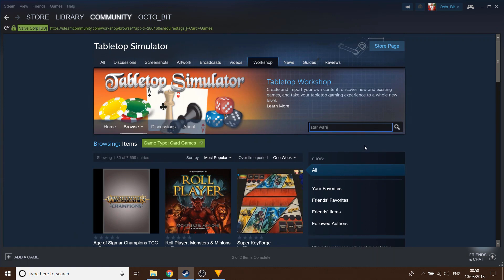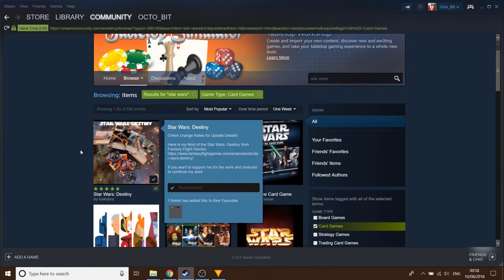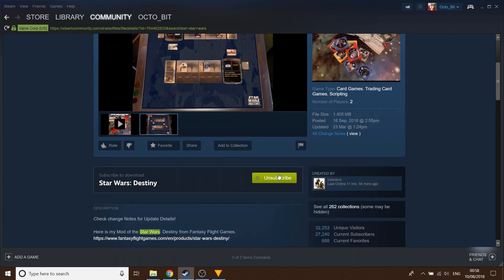I like to use the Star Wars Destiny mod, for reasons I'll explain when we actually get into Tabletop Simulator. This is the one to use - the mod made by IceCobra. Click on it and go down to Subscribe, and it will download all the necessary files for this mod.